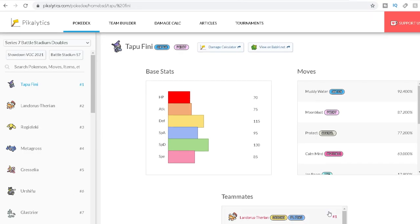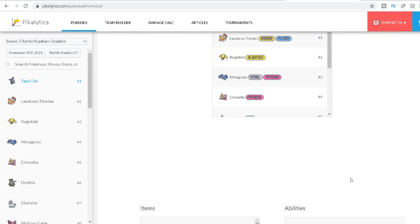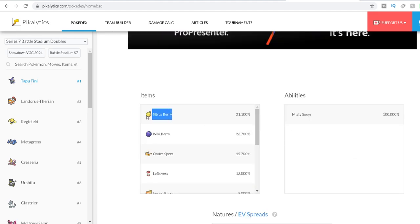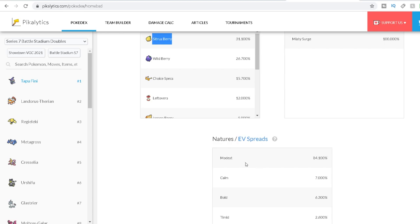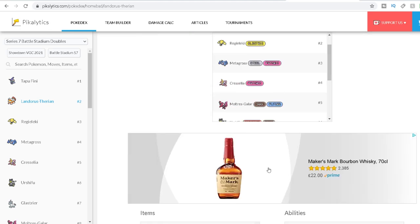Taking the top six Pokémon from the usage stats: number one is Tapu Fini, with a moveset of Protect, Calm Mind, Muddy Water, and Moonblast — holding a Sitrus Berry with a Modest nature. Check! Second, we have Landorus-Therian with a moveset of Earthquake, Rock Slide, U-turn, and Fly, holding an Assault Vest with an Adamant nature. Check!